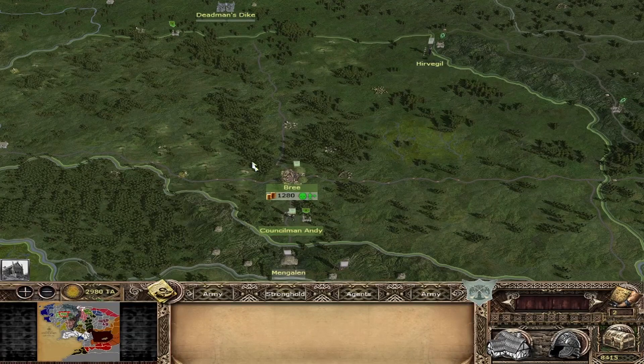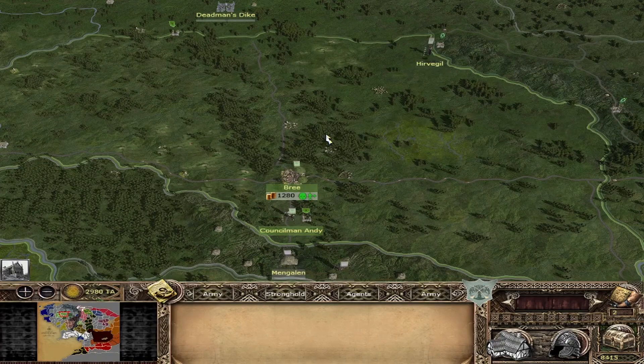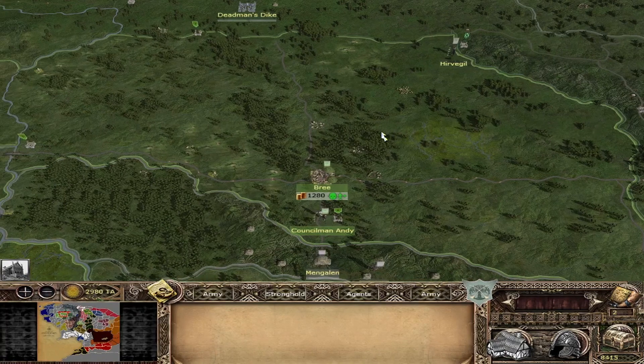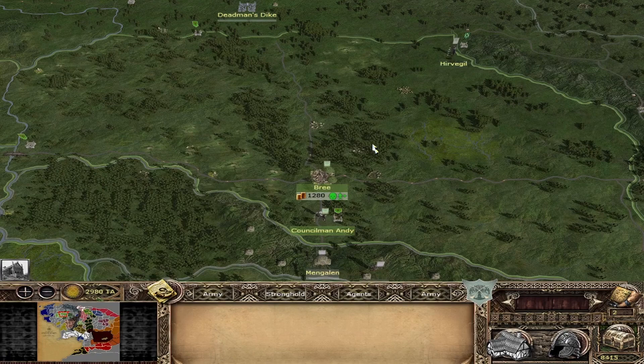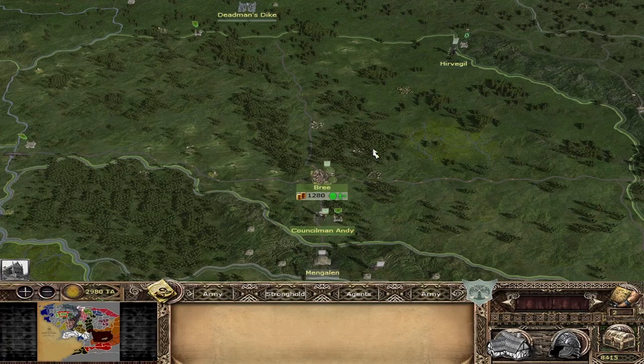Hello ladies and gentlemen, welcome back to Divide and Conquer as we continue with a faction overview. For today we have the Breeland. The Breeland has a few changes compared to version 4.5, and we will walk through them as we always do.